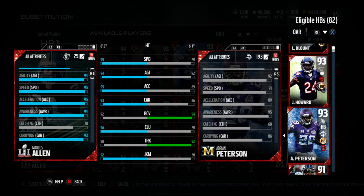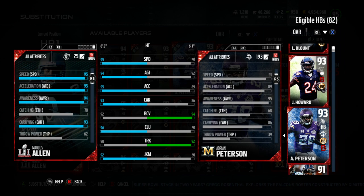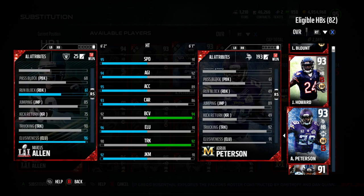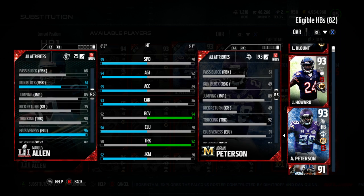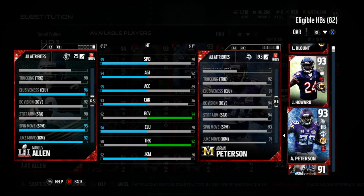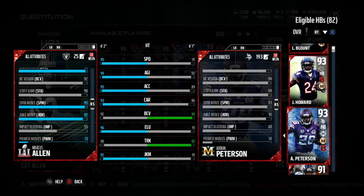You're going to see a little bit of his speed in action here, the acceleration. Carrying is 93. We might get into the carrying a little bit during the game. Run block, pass block 68 - not bad, not great. Jumping's only 85, so you can't really get that glitchy left trigger over the line animation.